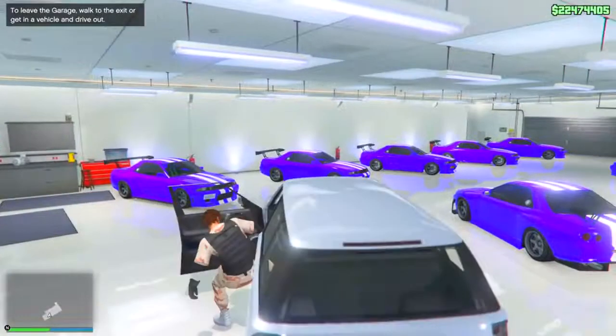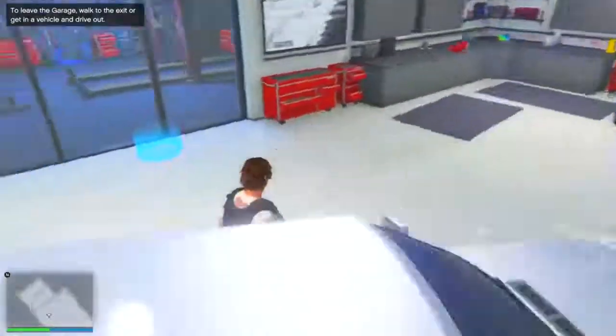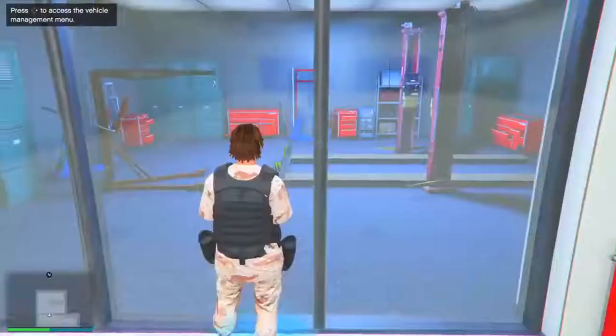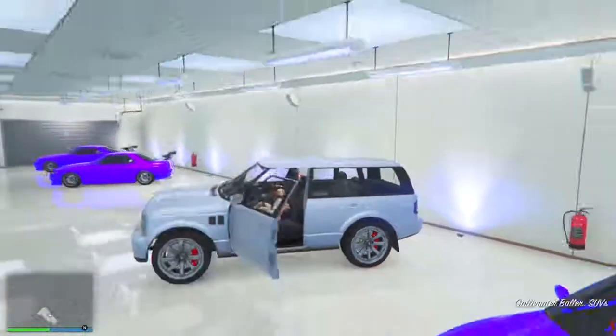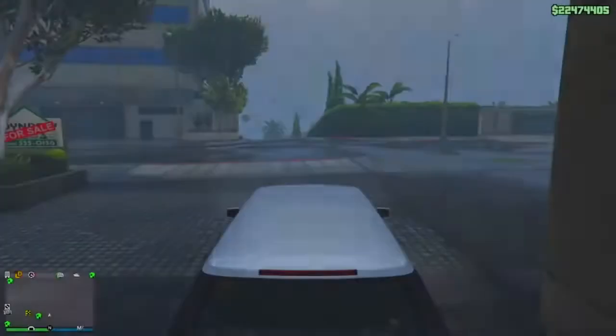Once you're inside the garage, switch the street car with the expensive car. Boom - you're done with the glitch! You will have glitched the price of the expensive car onto your street car that you just drove in. Get in that street car and make your way over to Los Santos Customs.